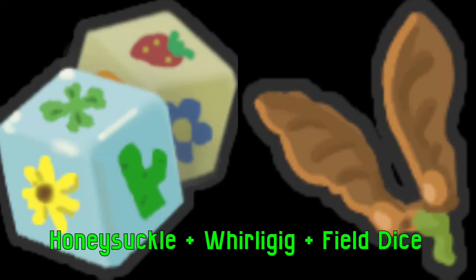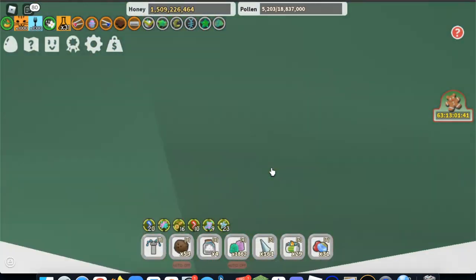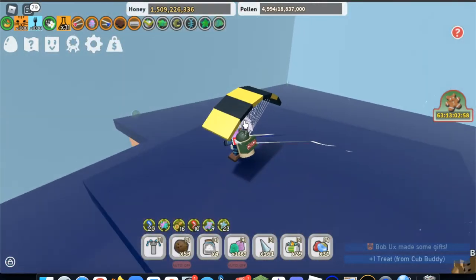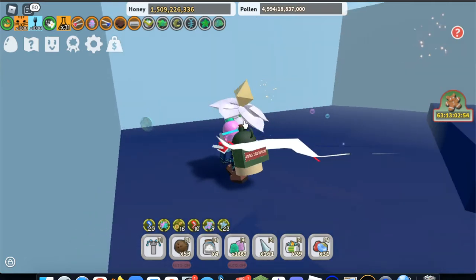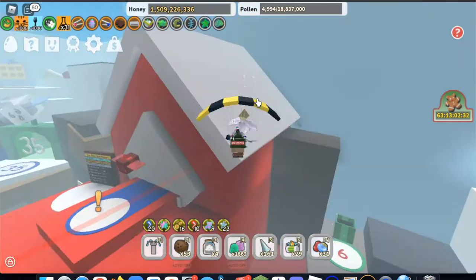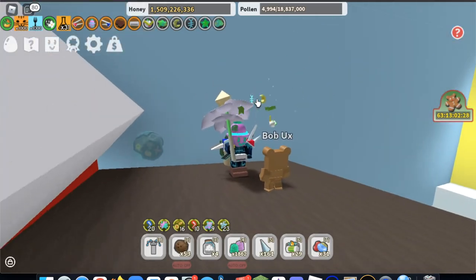Now I will show you where you can find a honeysuckle, a whirly gig, and some of the new field dice. You can find a smooth dice and a whirly gig on top of the beast tree. If you go to the dapper shop, on top of the dapper shop, you can find a honeysuckle and a smooth dice. Lastly, next to the red HQ, you can find a loaded dice.